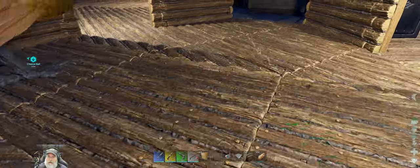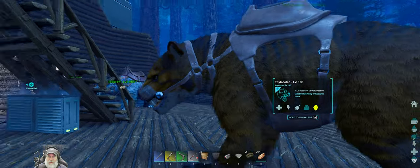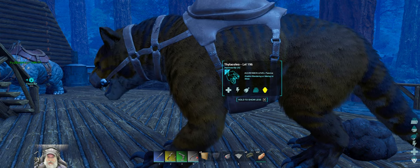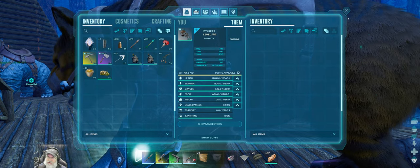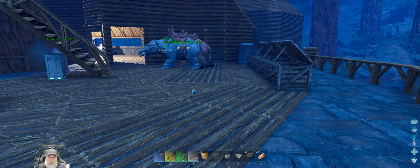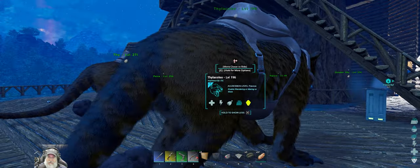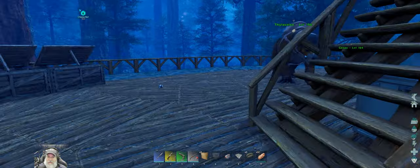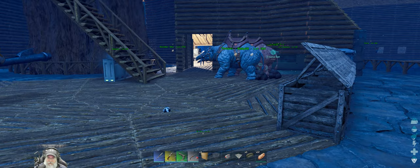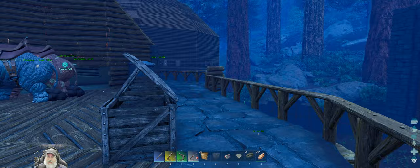I don't remember if I bred the thylos in the last episode or not, but I did, and this is their offspring — haven't named him yet. He's our first fully imprinted thilo. What I want to do is, when the mother is ready to mate, breed with this guy because he's got better stats than his dad. I want to make sure I have backups before we start using him for dangerous things like caving, which is coming up soon. Same thing for the baryonyx — I need to find another male before we use them for caves.